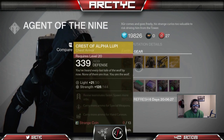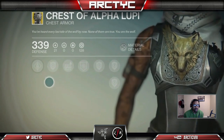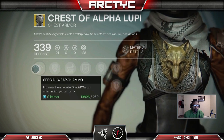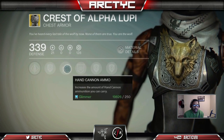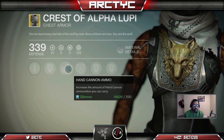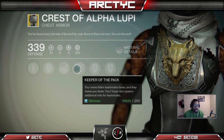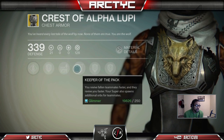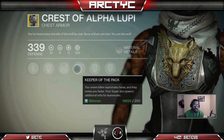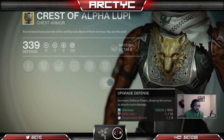Crest of Alpha Lupi, which I picked up last week I think. Special Weapon Ammo, Upgrade Defense, and Cannon Ammo. Keeper of the Pack — you revive fallen teammates faster, and they revive you faster. Your super also spawns additional orbs for teammates. This is if you want to be a good guy teammate. Upgrade Defense, Upgrade Defense, Upgrade Defense.